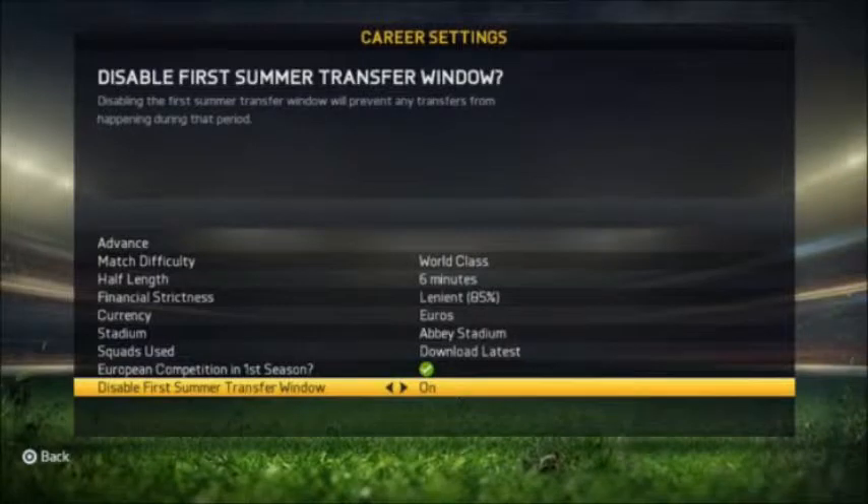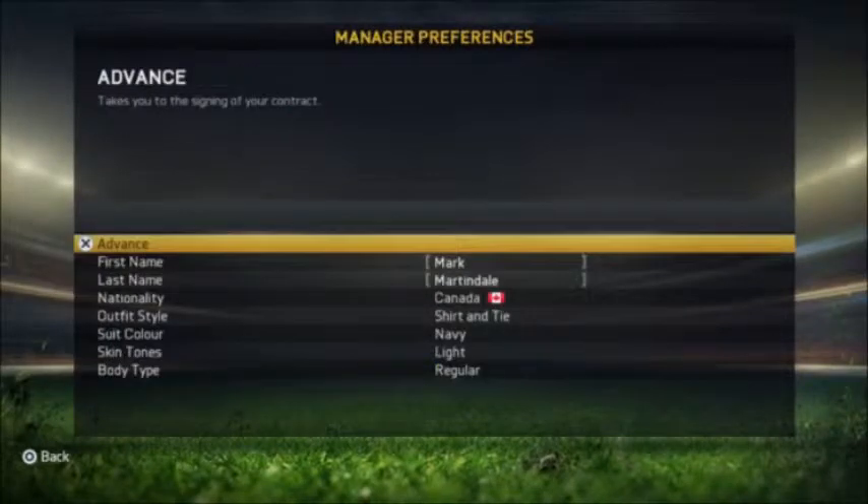First off, here are our settings. We're going to be on world-class with six-minute halves and we'll be using Euros. We will not be doing the transfer window, however, because I want to keep it as realistic as possible. Our manager is Mark Martindale from Canada. He'll be wearing a navy shirt and tie, with a light skin tone and a regular body type.